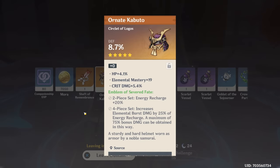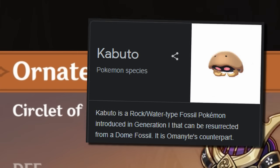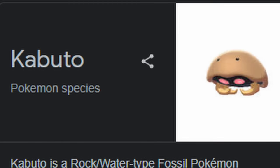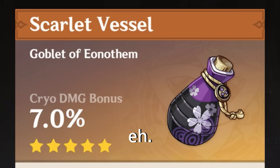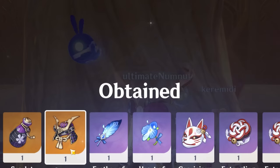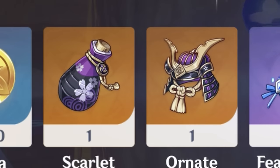Here we go again. Can I just get one good set on this ornate Kabuto Pokémon-sounding thing? Oh here we go — Scarlet Vessel. Electro damage main — not quite. But this — crit damage main. It's crit rate and it has bad subs.